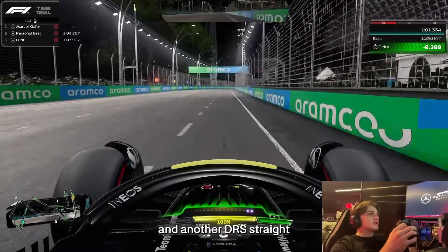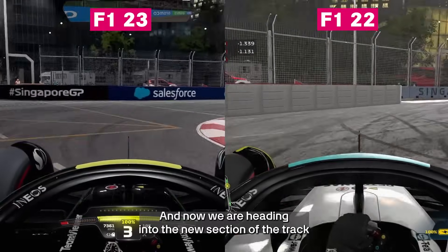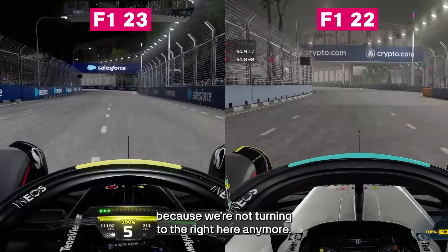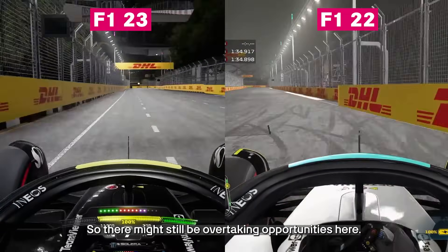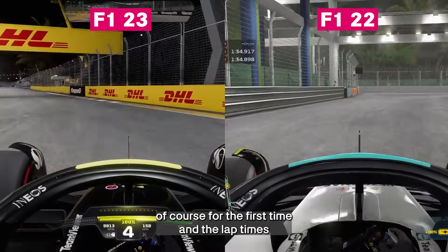And another DRS straight, leading into the end of sector two, heavy braking zone. And now we're heading into the new section of the track. Because we're not turning to the right here anymore. This is a flat-out sequence without DRS, so there might still be overtaking opportunities here if you're close enough. Heavy braking zone into the right — overshot it of course for the first time.